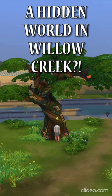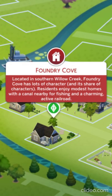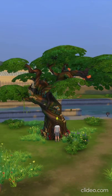Did you know about the hidden world in Willow Creek? Take your Sims to Foundry Cove on the bottom right-hand side of the map. There you'll find a tree covered in mushrooms.